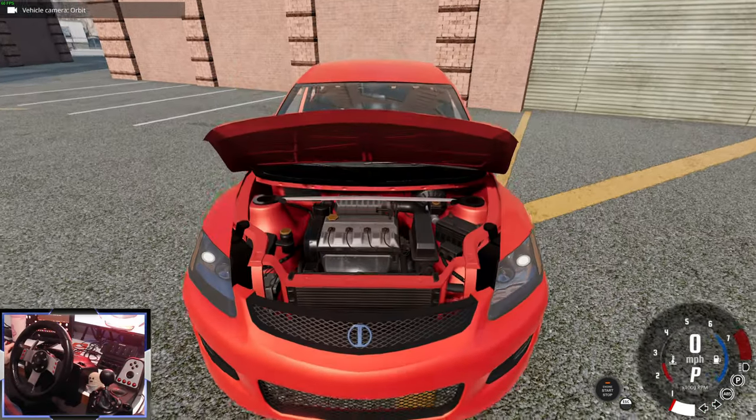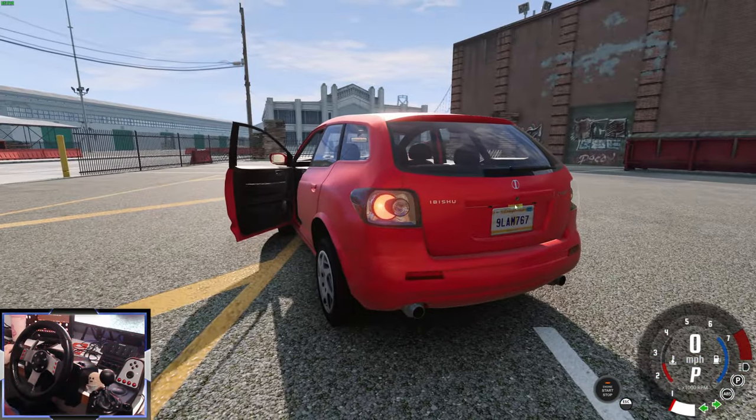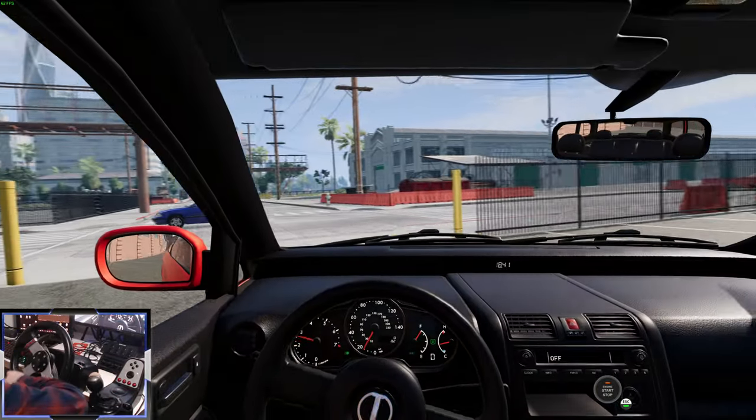We can open the hood — this one's powered by a 2-litre straight-four. All the other doors are openable too. This is the base model with an automatic gearbox. What is it like to drive?